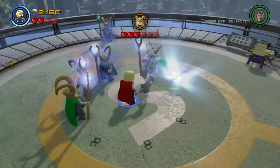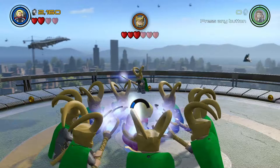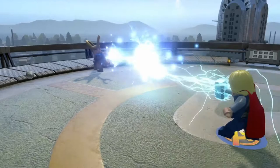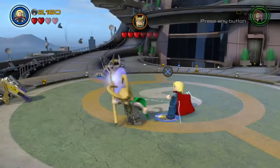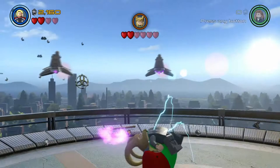We've got the Avengers theme playing in the background — that's nice! Keep pressing Circle really fast to make some lightning, or hold Circle down, and then blast all the Loki holograms away. There's the real Loki — keep pressing Square to get all the electric bolts shocking him. Keep pressing X, and then throw him at one of the ships and he'll land on another one.